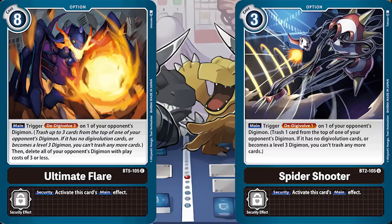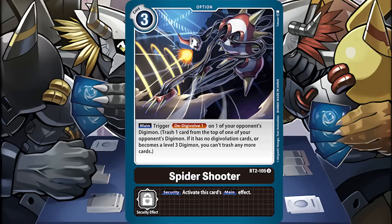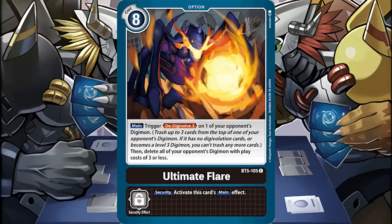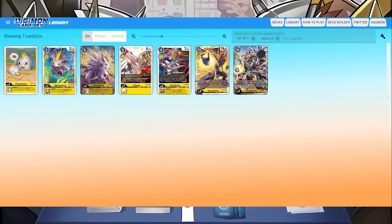In the case of D-Digivolve, the problem was that this effect was mostly put on option cards. So this effect was often either too expensive and your opponent could just recover next turn, or too slow because instead of spending that memory to continue climbing, you spent it to mildly annoy your opponent at best. The rules of the keyword also state it stops at level 3, so it couldn't even be used as a deletion effect. Ultimate Flare was the best option for D-Digivolve for the longest time because it had a strong payoff to delete all things with 3 or less cost in addition to the D-Digivolve. Keep in mind how the last Digi Burst line we ever got was in Booster Set 7 after already cutting back on it 2 sets prior.